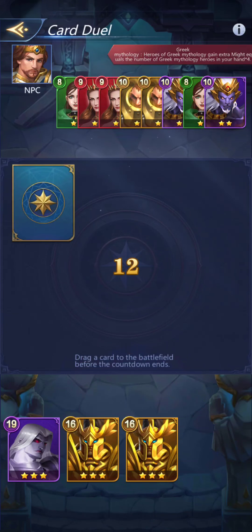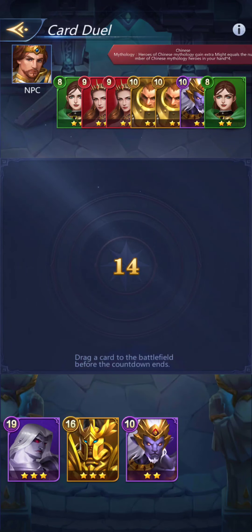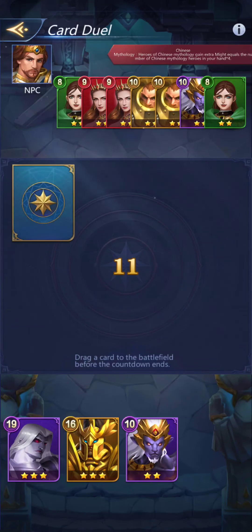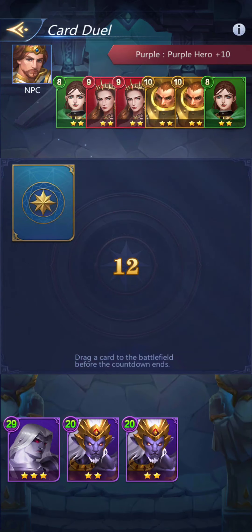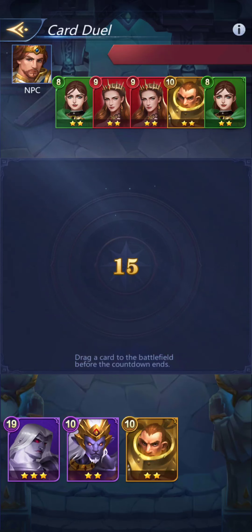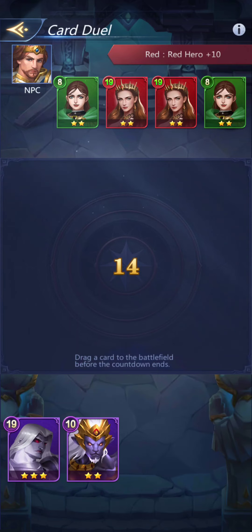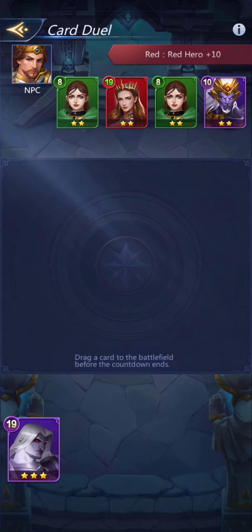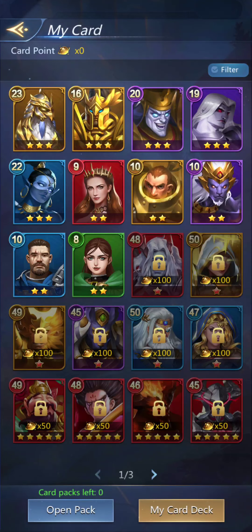Greek mythology again, but I don't have anybody with Greek mythology. You probably can't see their cards in the actual event. Purple heroes plus 10. It doesn't really seem to matter — everything is equal, either the same or equal to me. I sincerely doubt you'll be able to see that against an actual player. And I lost — okay, so let's see what happens against an actual opponent.